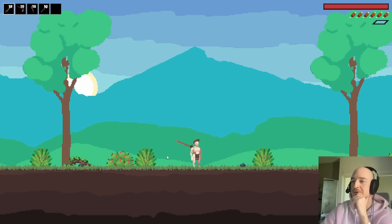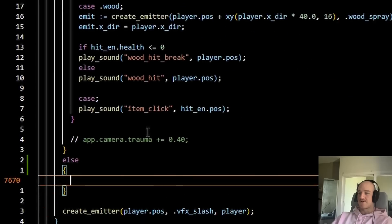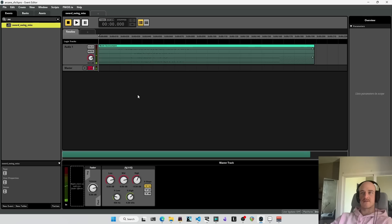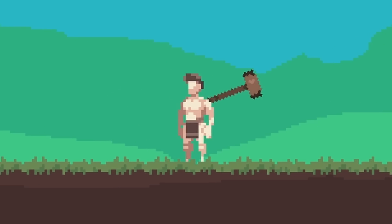One last thing I want to do real quick is add sound effects so it actually sounds like we're doing a little whoosh. So if we don't hit anything, we'll check a little else here and play sound. We've already got one of those in, so we'll just call the sword swing miss.